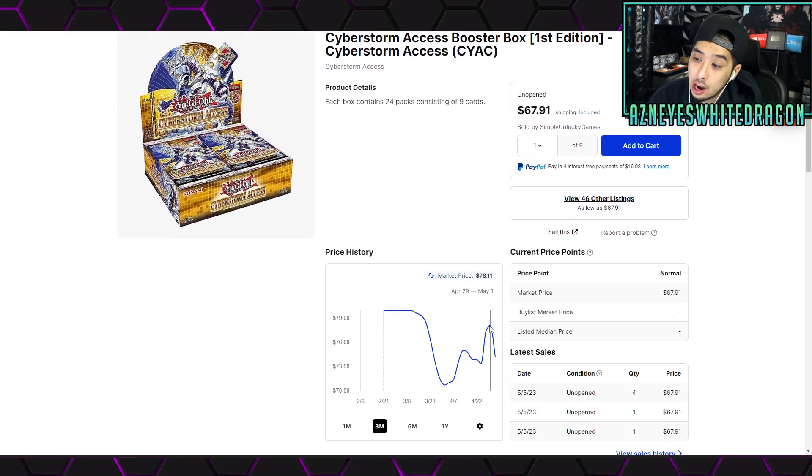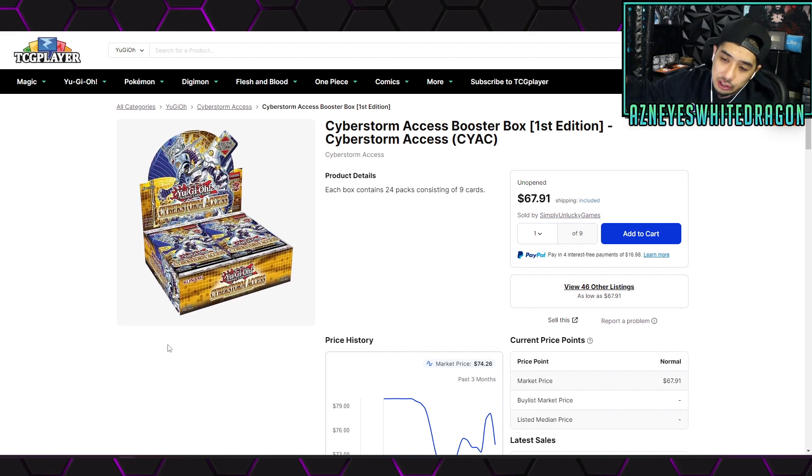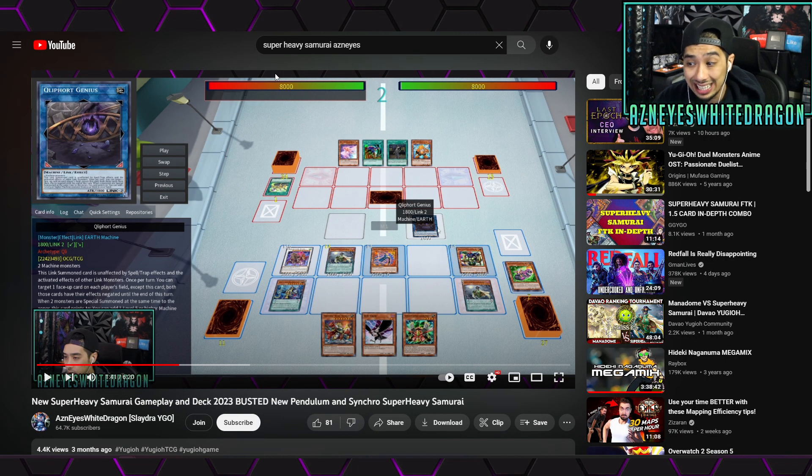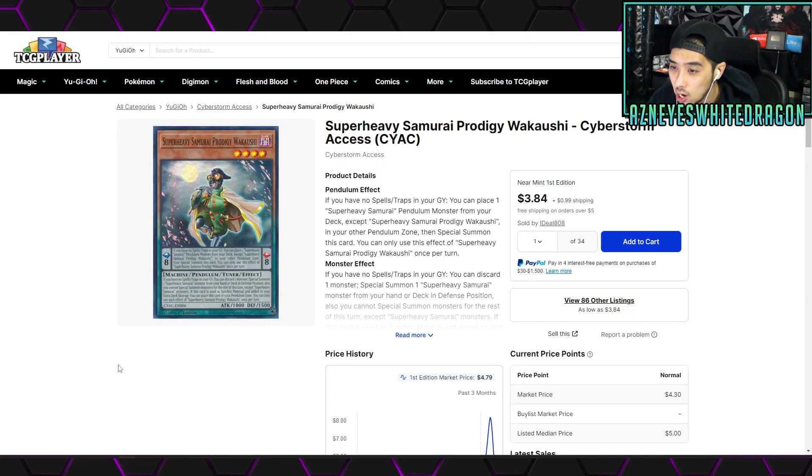Starting off, it's dropped in price significantly — and why? There really isn't any good chase cards other than starlights, which are basically in every single Yu-Gi-Oh set going forward. The Super Heavy Samurais are actually quite great, and Wakaoshi is absolutely insane — one of the most busted cards — but it's only three bucks. If you're interested in building most of the decks in this video, you can pick up singles for way cheaper than buying booster boxes.